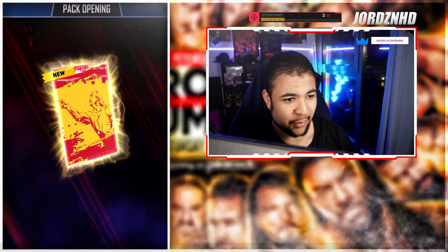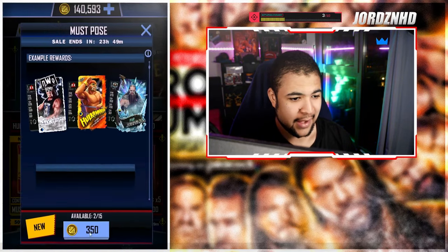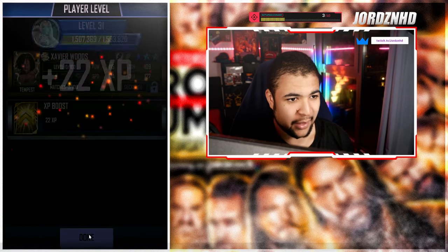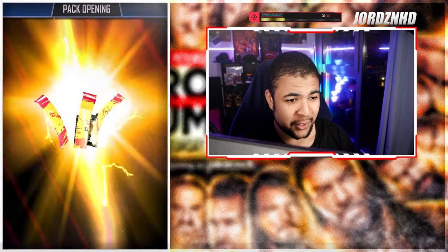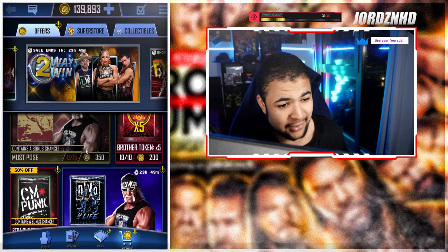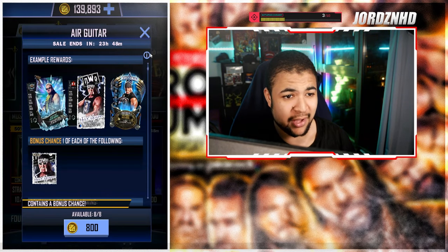We've got a Detention and then a Savior Woods out of the next one. Then we've got the last pack — let's see if we can get the NWO out of this one. We don't. But to be fair, with a 4% chance we hit two Hulkamanias, which is actually not bad. We're now going to move on to the Air Guitar packs.